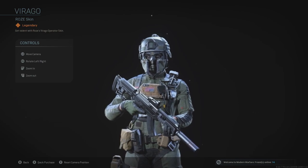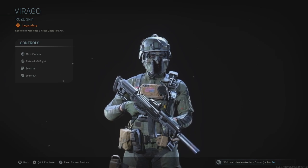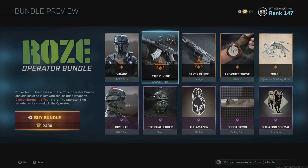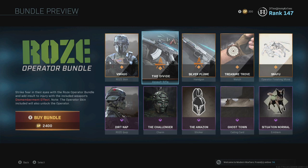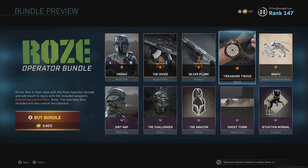I thought they were going to delay this skin because of the upside down American flag on her chest, as you can see, but obviously they did not do that. You do get two skins for a couple of guns — an assault rifle and a handgun — one's called the Divide, the other one's called Silver Plume.